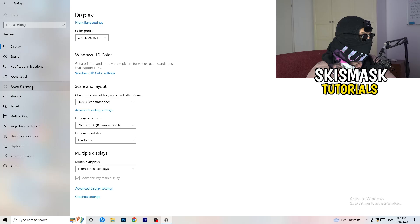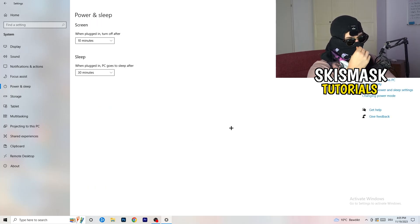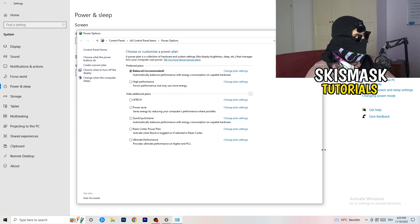Go to Power and Sleep in Settings, then click on Additional Power Settings on the right. Click the small arrow to expand all available power plans. For me, Balanced works best, but you need to check for yourself — test High Performance, Balanced, and Power Saver, and see which one gives you the best results.